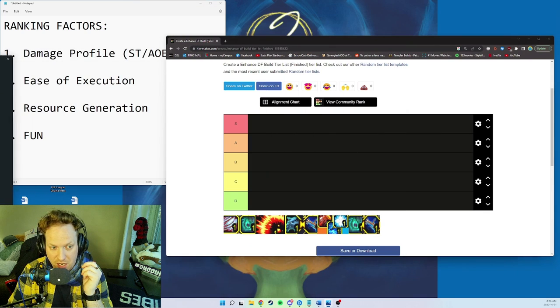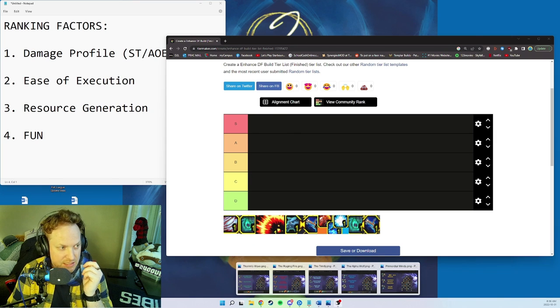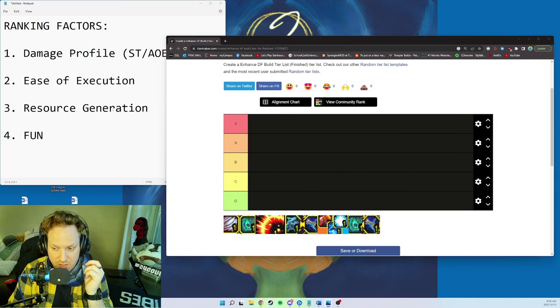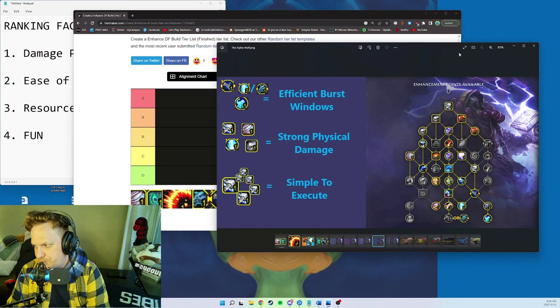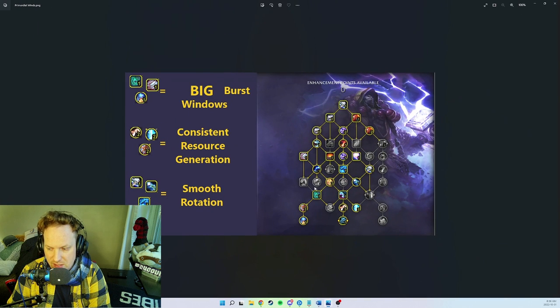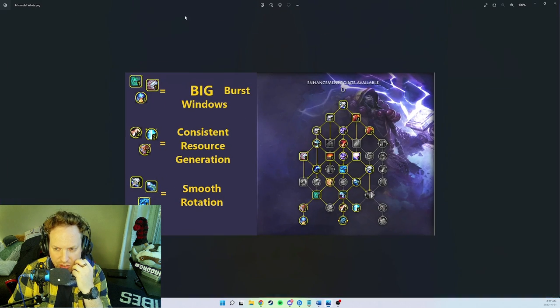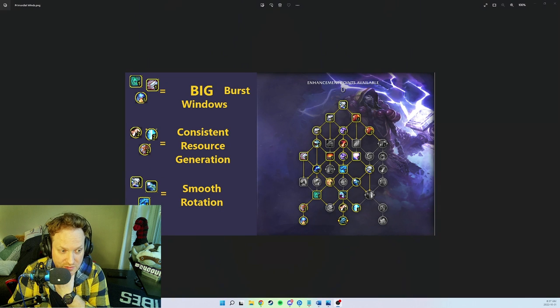All of these builds are incredibly close and realistically going to be in a similar spot. Some rise above others — the Raging Fire build has more flexibility between single target and AoE. There's going to be multiple builds sharing the S tier. We'll start with Doom Winds plus Primordial Wave — the Primordial Winds build.